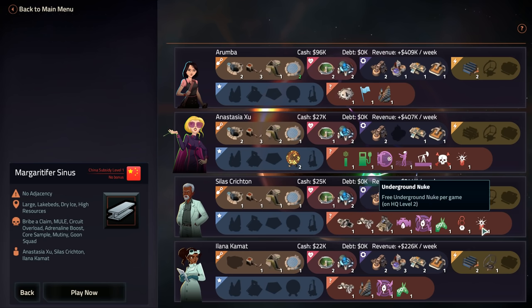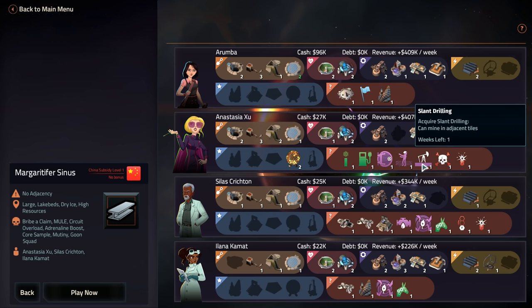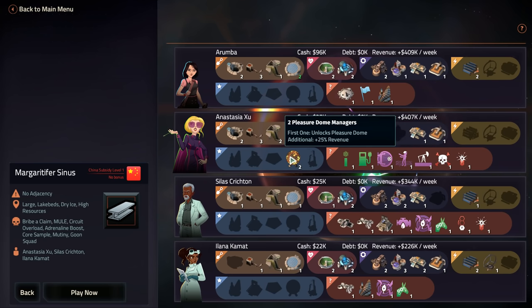This guy's got some nasty stuff — starts with perpetual motion and water engine, virtual reality, energy vault. Do they just get to start with this stuff? That seems so cheap! Anastasia's got the pleasure dome, so we're going to want to mutiny that thing if we can.